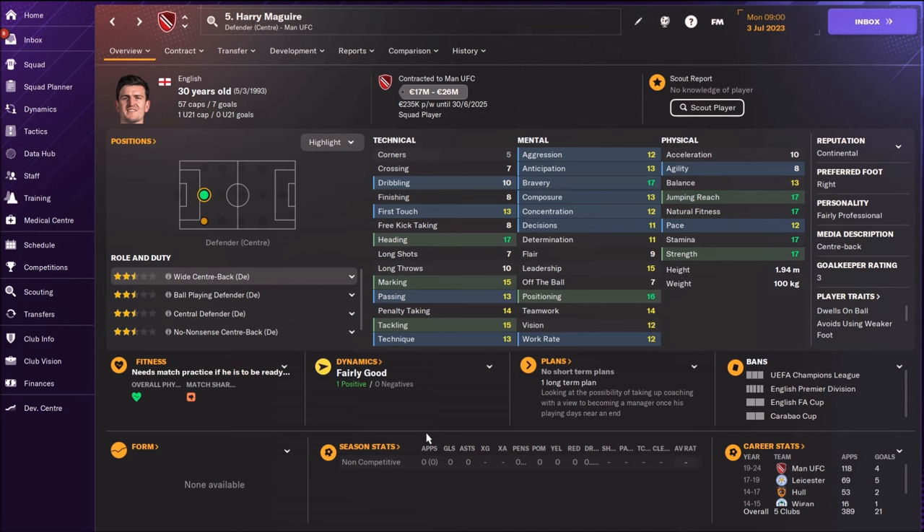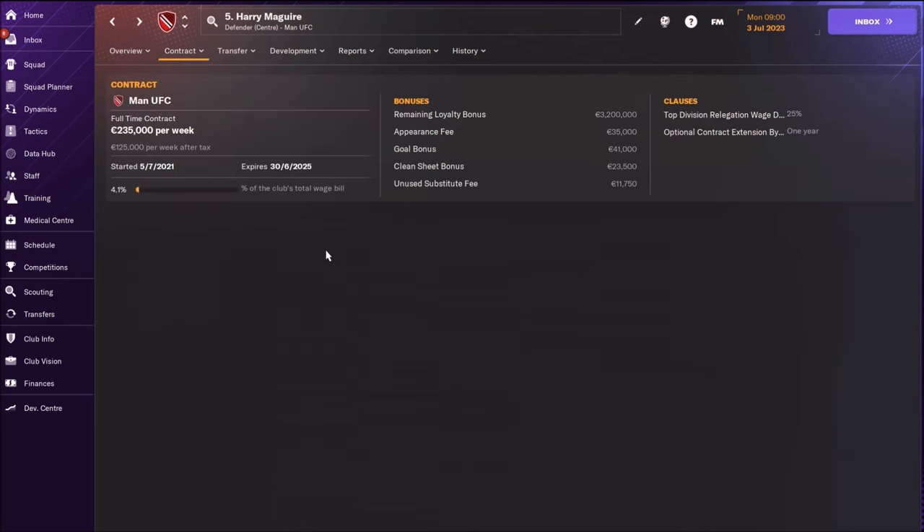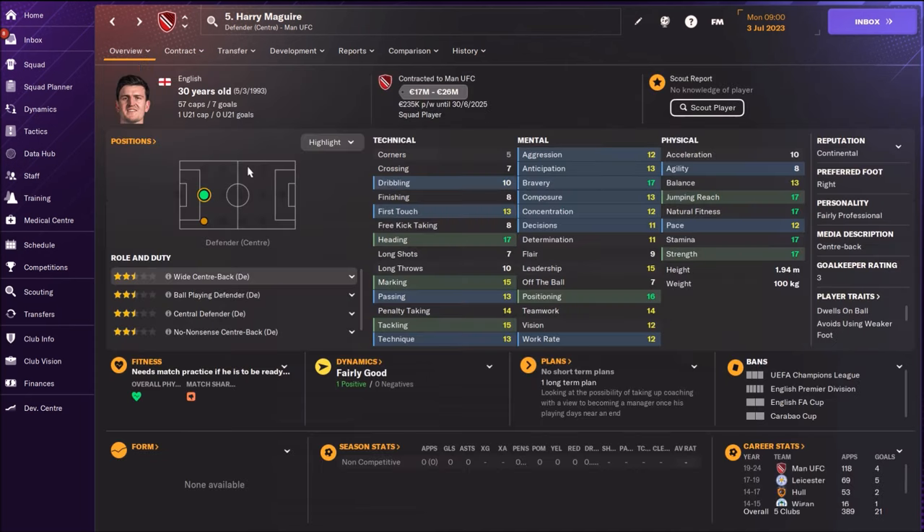Also, you can offer them for zero. For example, like Harry Maguire — he has an incredible wage, it's really hard to sell him with that wage. Nobody wants that kind of player for that wage. So it's not a bad idea to renew the contract to lower the wage down, and then try to sell them.